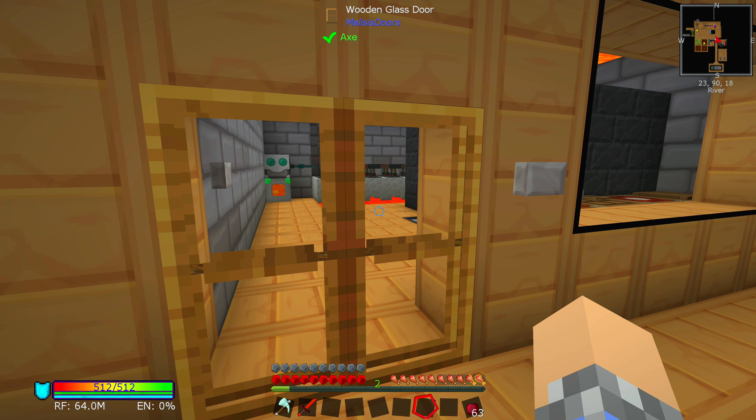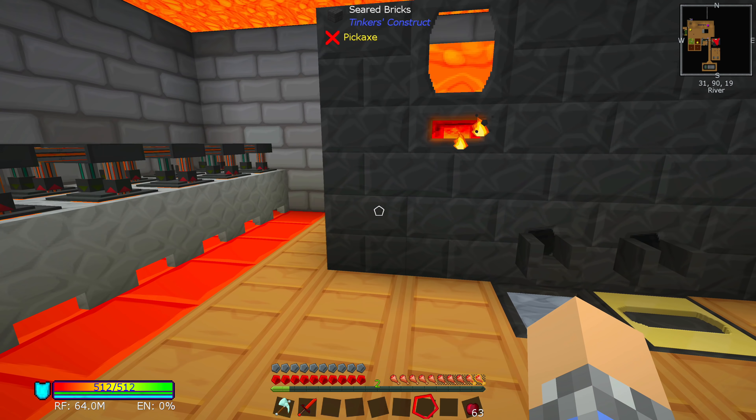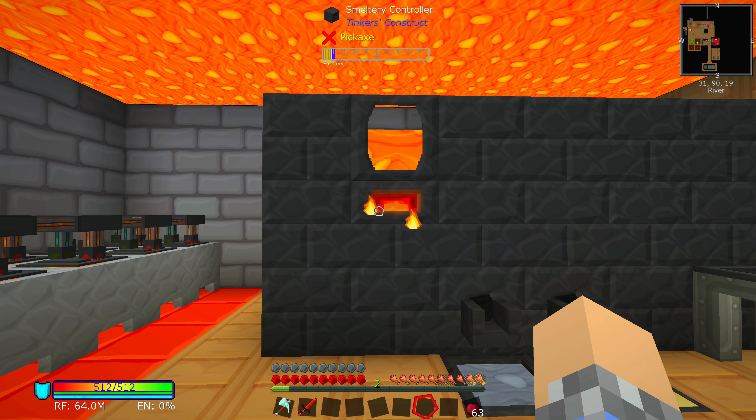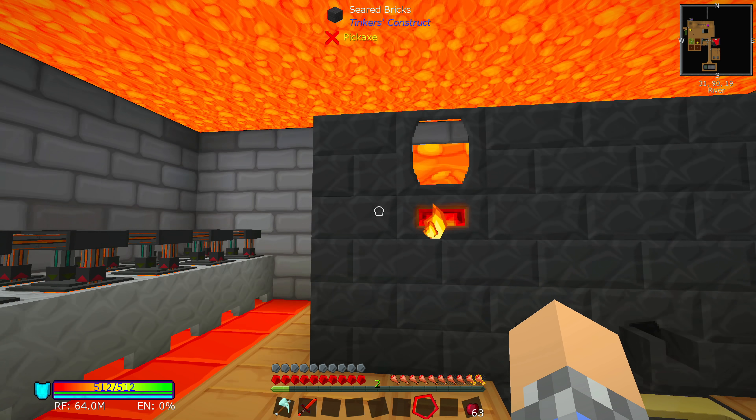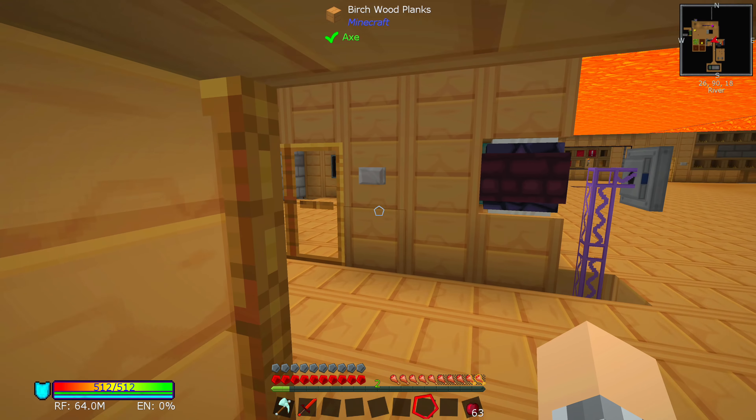Moving back here, you can see I do have more of these wooden glass doors. I moved lava production into here next to the smeltery — that made sense to me. If I want to, I can pipe directly out of the crucibles into the smeltery, and it's all going into the ceiling of course. Not much of a change there.